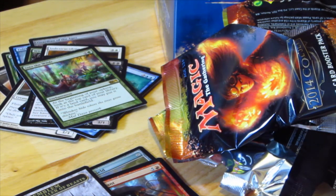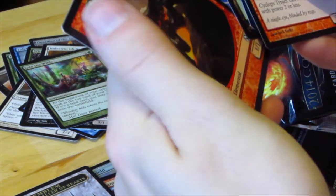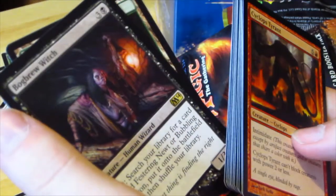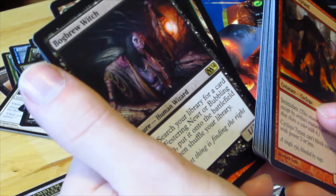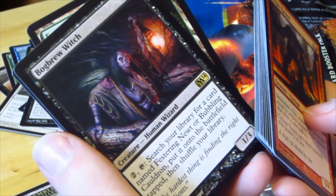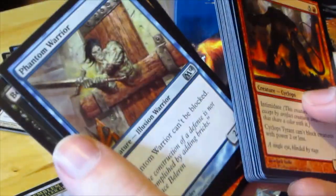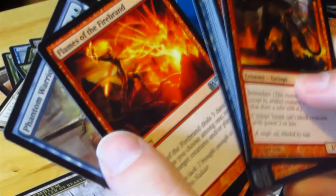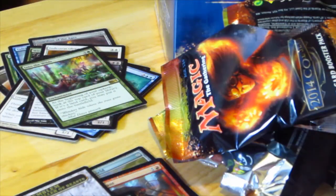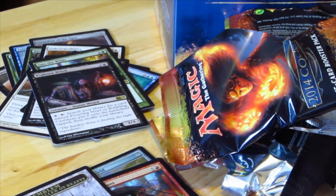Second-to-last pack. Getting into it nice and easy. Brew Witch — search your library for a card named Festering Newt or Bubbling Cauldron, put it onto the battlefield, then shuffle your library. Interesting for sure. Phantom Warrior. Flames of the Firebrand. And Illusionary Armor. That rare is, to me, very meh — as Jeremy would say.